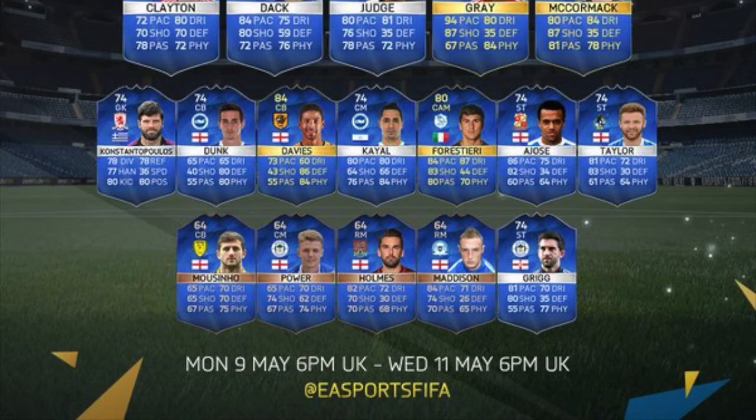Quite a few have already been in it in there. As you can see there is an 84-rated centre-back called Davies who looks like an absolute tank — that 84-rated centre-back from Hull and England. We've got Constantopoulos, Dunk, Davies, Kyle, Verestier who looks like a really nice card, Taylor, Moussinho, Power, Holmes, Madison and Greg.